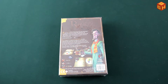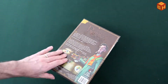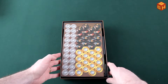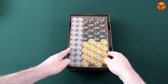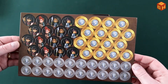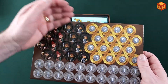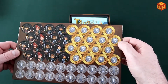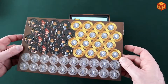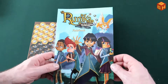Let's open up the box. First we've got a punch board with all of these tokens on it — all of these student tokens. We've also got coins with denominations of five and one, and they are all double-sided.